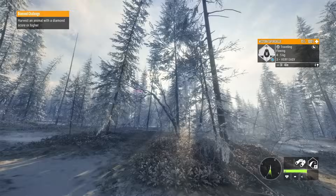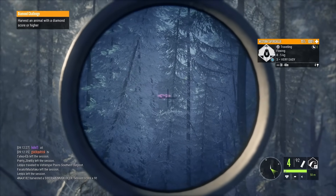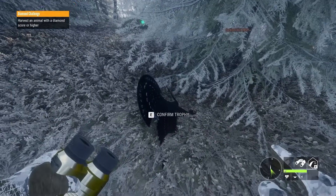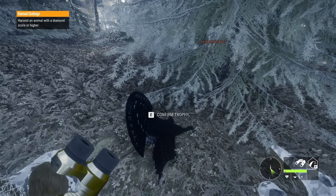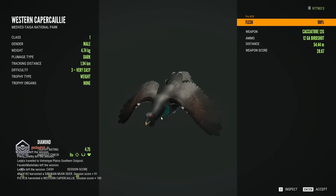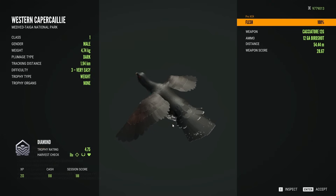I hear him — there he is. We are going to use the 12 gauge Cacciatore. And we hit him. He's going down. So here we have it, the second max level of the week, a level 3 Capercaillie. Very high chance it's a diamond. So far I've gotten like easily 20 level 3 Capercaillies and only one of them has been a troll. Score: 4.75 — it is a diamond! The second diamond of the week. Maybe the most common diamond in the entire game, but they look amazing.